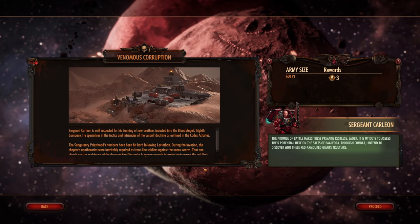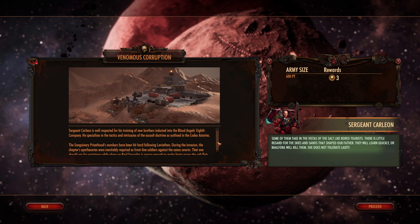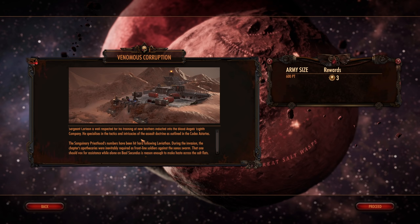Let's do Venomous Corruption. The promise of battle makes these Primaris restless, eager. It is my duty to assess their potential here on the salts of Balfoura. Through combat, I intend to discover who these red-armored giants truly are. Some take in the vistas of the salt like bored tourists — little regard for the skies and sands that shaped our father. They will learn quickly, or Balfoura will kill them. She does not tolerate laxity.